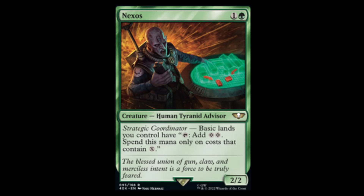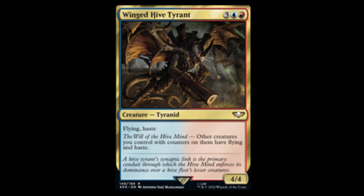Winged Hive Tyrant — red, blue, and three for a four-four with flying and haste. Will the Hive Mind: other creatures you control with counters on them have flying and haste. All right, we'll just leave that right there.